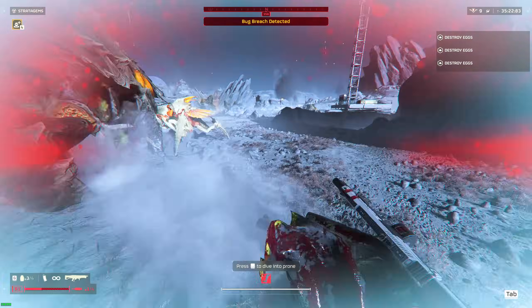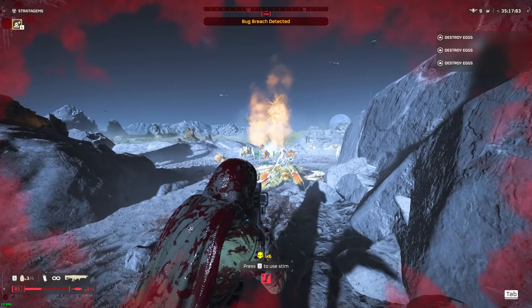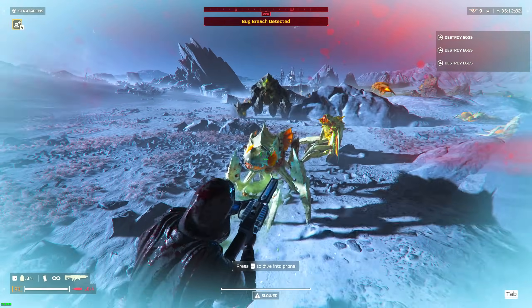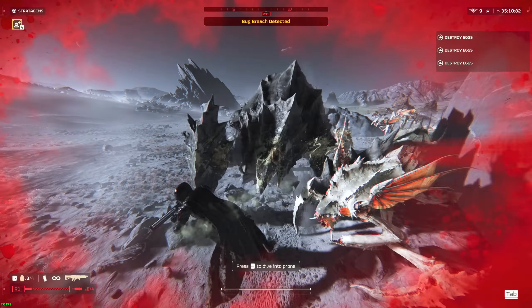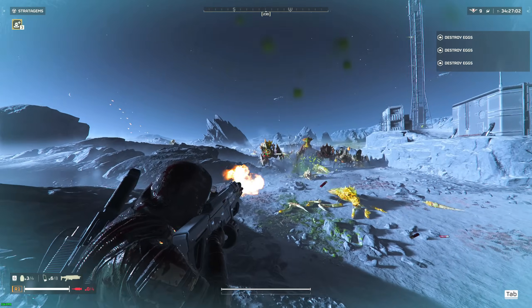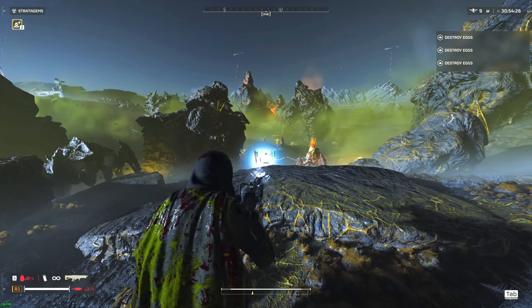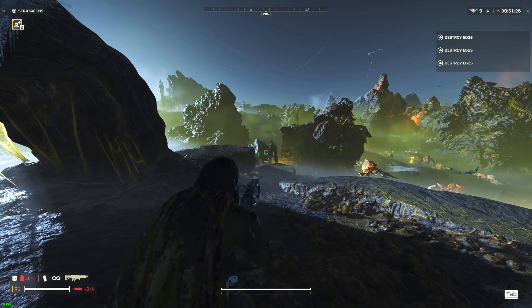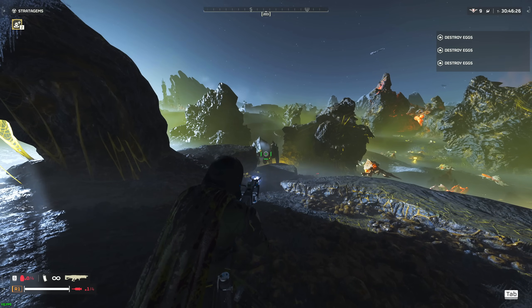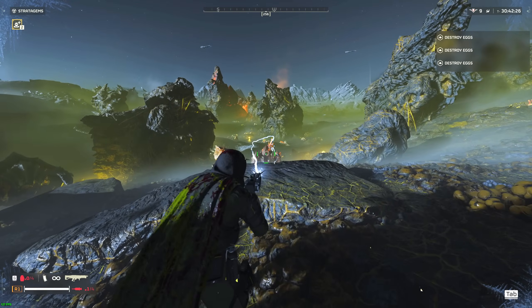The only downside for swarm control is once again the pesky Hunters, because once they reach you, oftentimes your Arcthrower won't charge up fast enough to kill the group of Hunters that are in your face, and that will lead you to your death. If Hunters are nearly at melee range, I recommend switching to the primary weapon and getting rid of them before it's too late. Now, what about dealing with Chargers? Since the Railgun nerf, these feel dramatically harder to deal with. Let's start with the Arcthrower — Arcthrower lovers, forgive me, but the Arcthrower is pretty poor at dealing with Chargers.